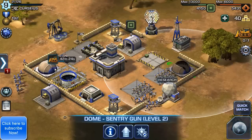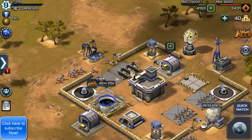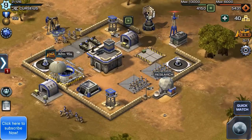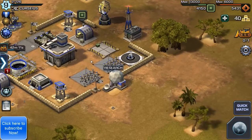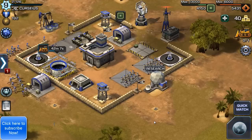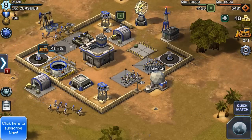Besides that, make sure to upgrade your guard towers and your sentry guns to around level four. This will be important as enemies with tanks and harder-to-kill units covering their other good units is going to become more relevant as you get to level five with your HQ.